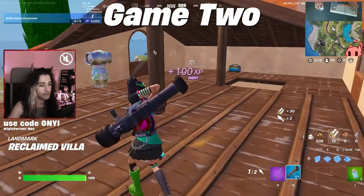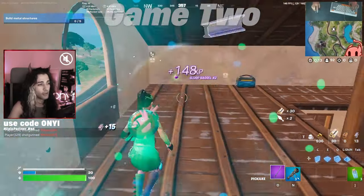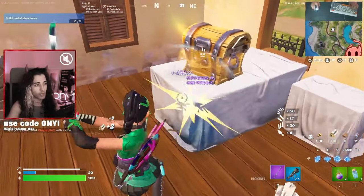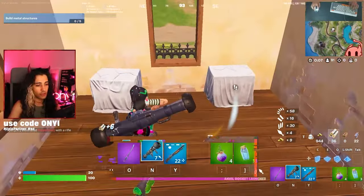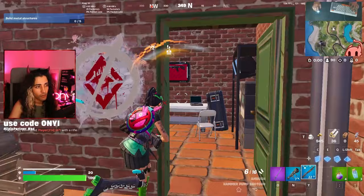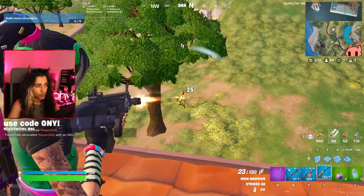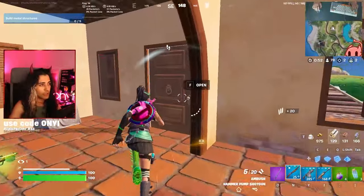I'll explain this drop-off later on when we start the zero build portion of today's video. We did a nice little landing here, got some guns, and then took out a few bots in the area. There we go — shotgun. Back to the lobby. Let's just go to the Mythic.